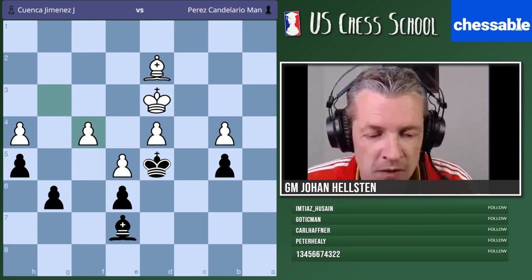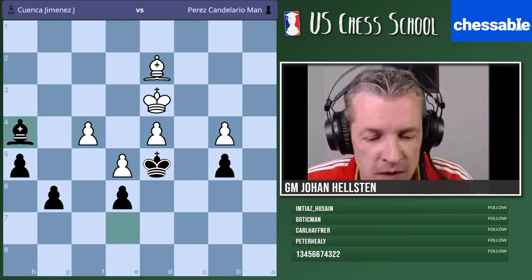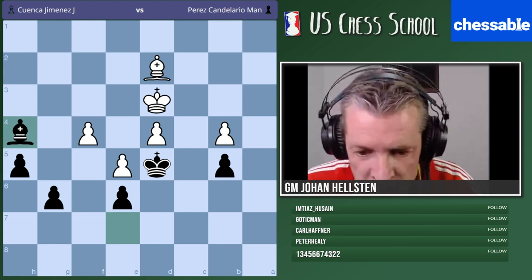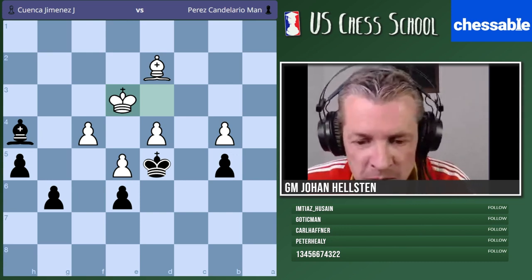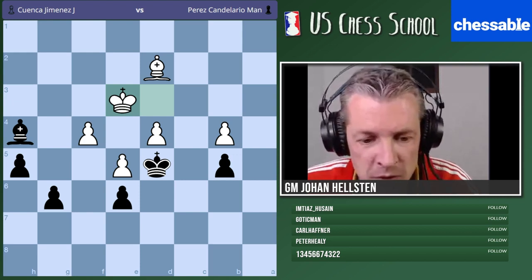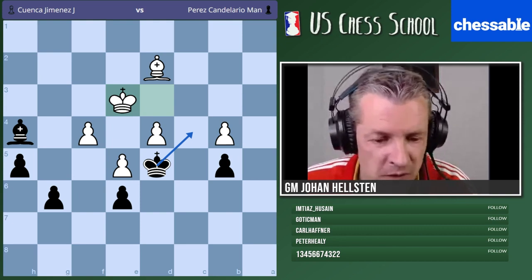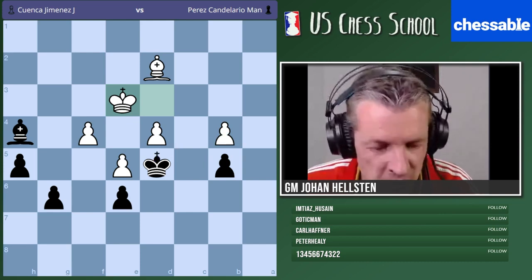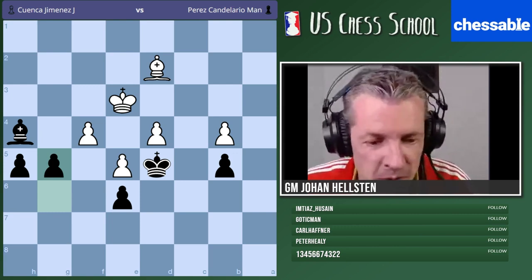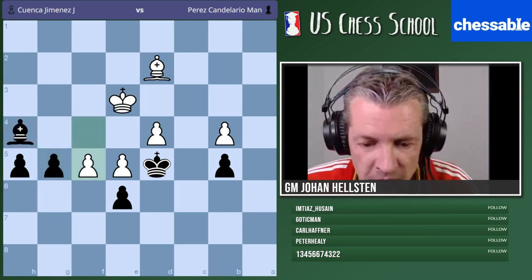The rest is simple — we get the other pawn. In the game they played king e3, but there are many ways to progress. I like the way Perez Candelario played — you could consider king c4, but he just played g5. We can see simply that black is winning: if they take, we take, we swap, and win. In the game they played f5 and black just took on f5 and went on to win.